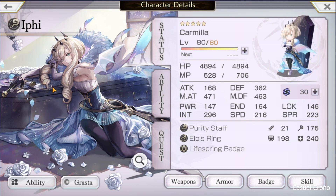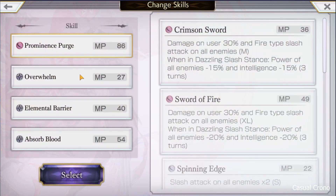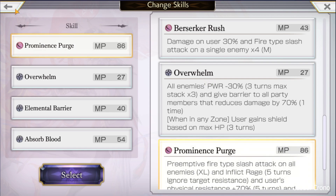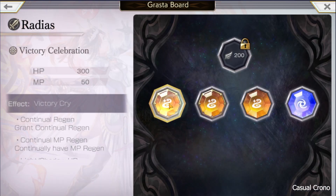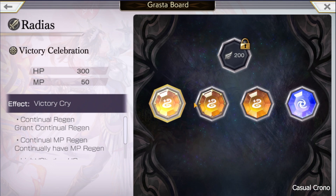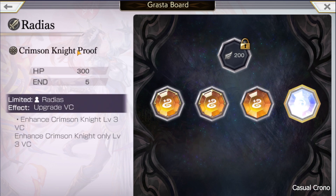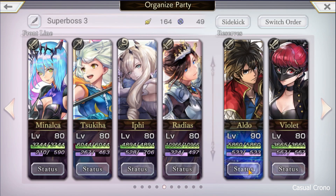It gave her 4,800 health. Radius: Illusion Speed for health, Elpis Bangle for health, HP+, and Speed Halved Badge. Her speed does not matter too much to me either, because Prominence Purge is preemptive, so the only thing that she did was Overwhelm, which would have been later in the fight because of her speed. Grasta-wise, all of her Grasta had 300 base health, and they were all upgraded with the Light Shadow HP Ore. One was Regen, one was MP Consumption, and the third one was HP Restore — which doesn't really matter because she's not usually in the background. I also have her Crimson Night Proof for an extra 300 health. So she was rocking very close to 11,000 health, in part because of Aldo's Grasta.